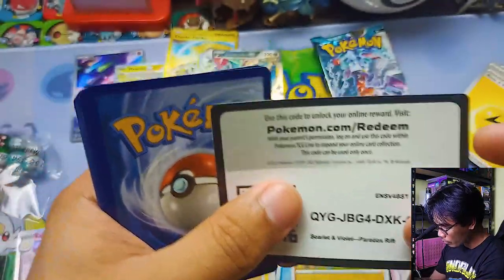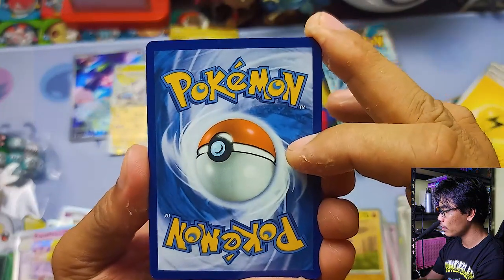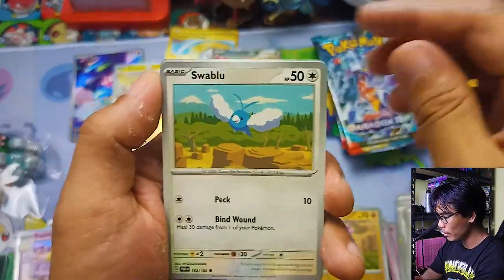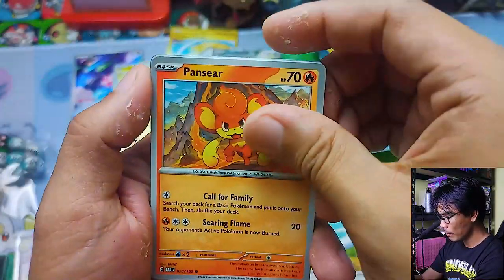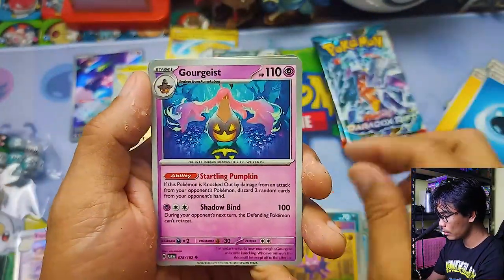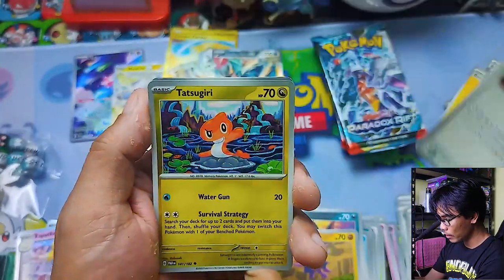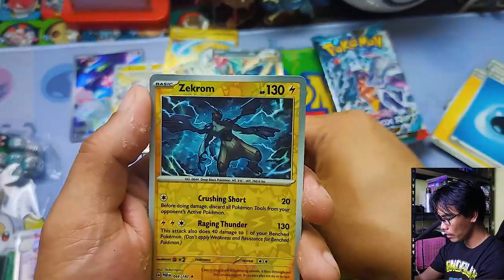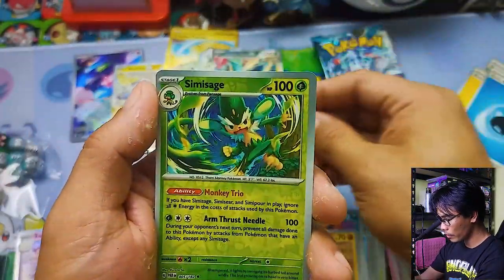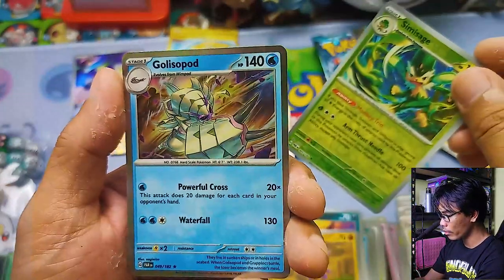Code card. Guess the energy — let's go for Grass. Oh it's another Water. Swablu, Pansear, Nickit, Gligar, Goregeist, Professor Sada's Vitality, Tatsugiri, Reverse Zamazenta Rare, Reverse Sea Message, and a Holographic Golisopod. Nothing there — we are down to our last four packs.